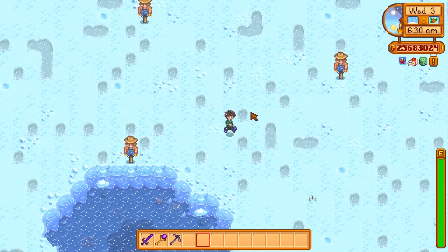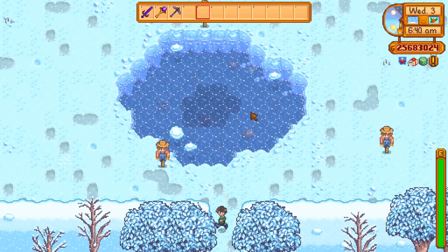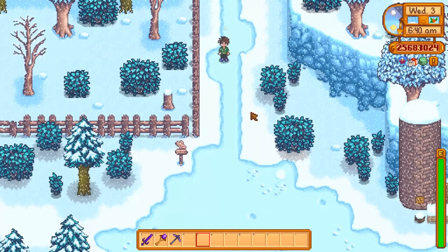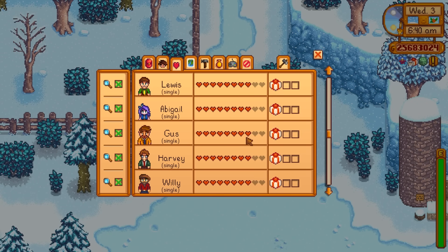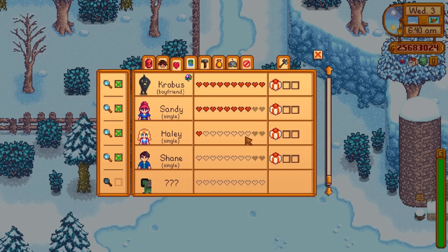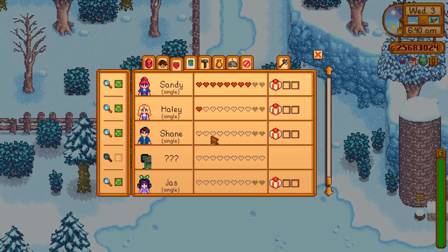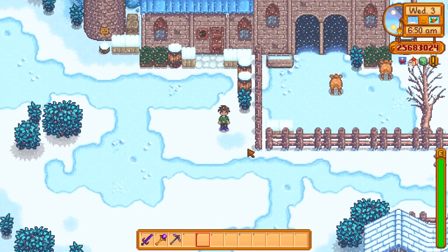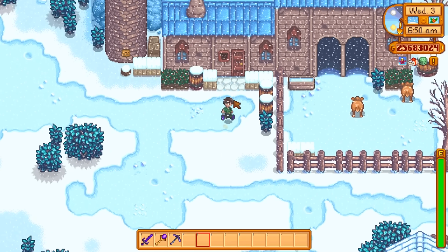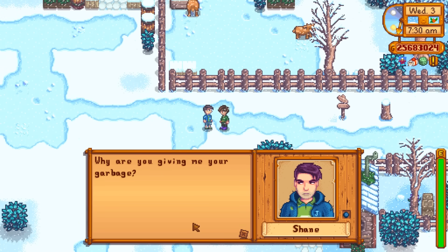Next we're going to look at a fan favorite — the blue chicken. You heard that right: blue chickens. To get these you have to make friends with Shane. As you can see by my social list, Shane is one of the few people sitting at zero hearts. Once you make friends with Shane and get past his eight-heart event, you unlock the chance.